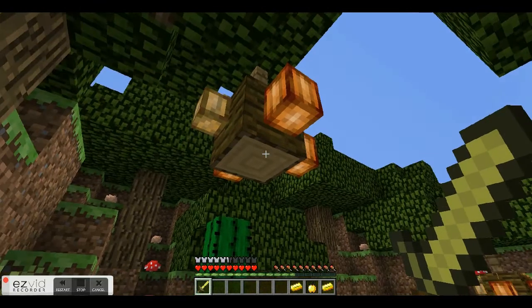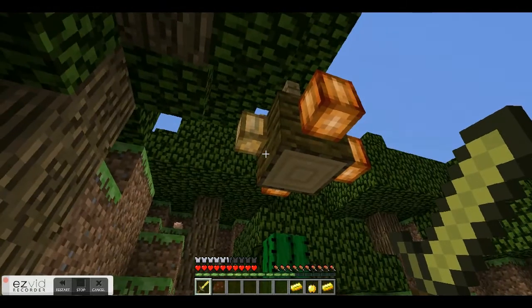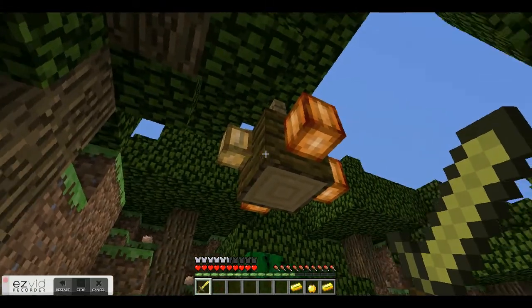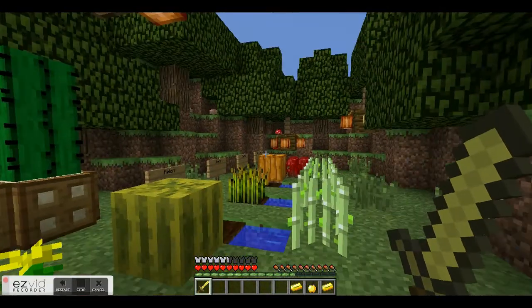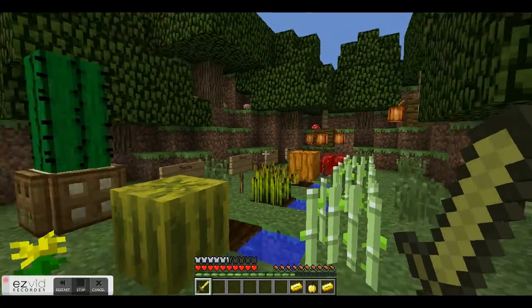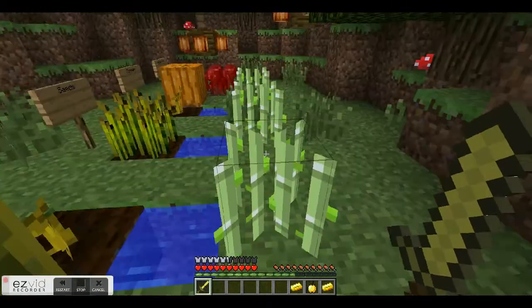Now over here on the trees I have some cocoa beans. Once you plant them on jungle wood, they'll kind of turn into these little lantern things, starting out small. And once they turn orange, you can harvest them for cocoa beans, which are used for cookies and wool colors.